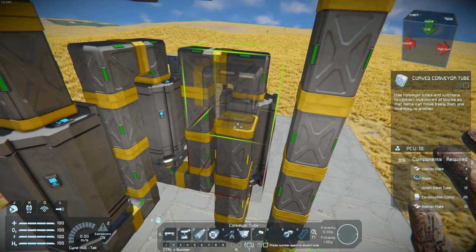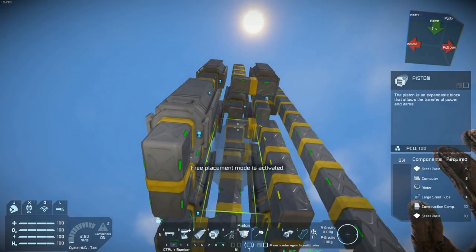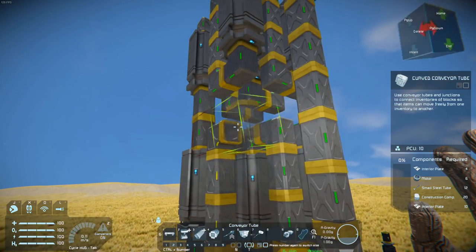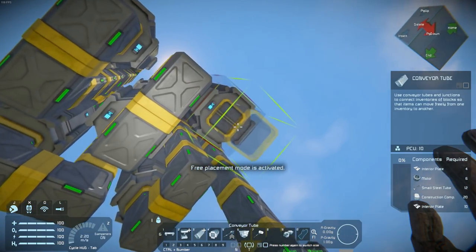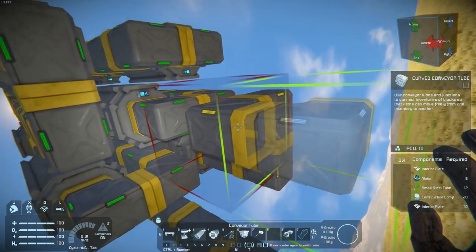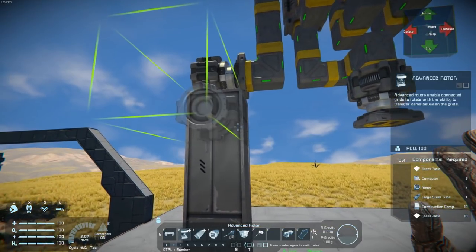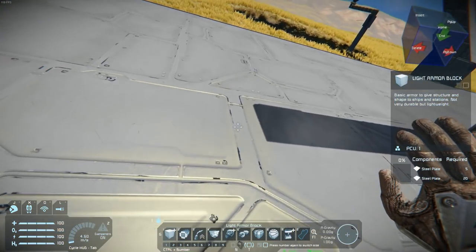And that is basically our piston sections. Just gonna make it so we can put our rotor in the center and hope I didn't miscalculate. I did kinda miscalculate because I wanted to put a dead drill on but that is 5 blocks wide, and we do have 5 blocks to work with if I did something like that instead.